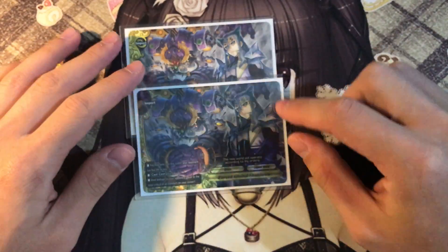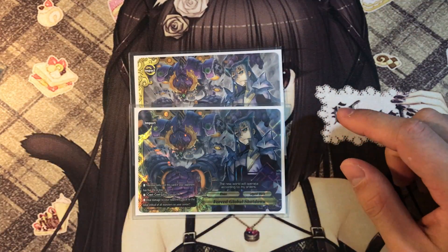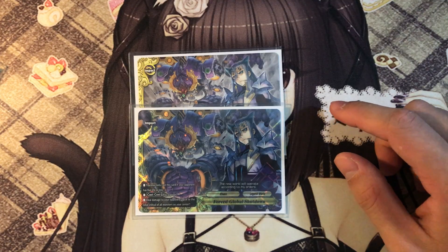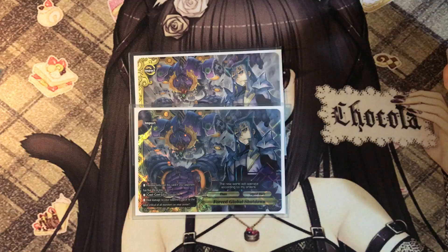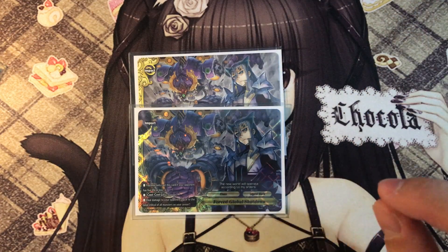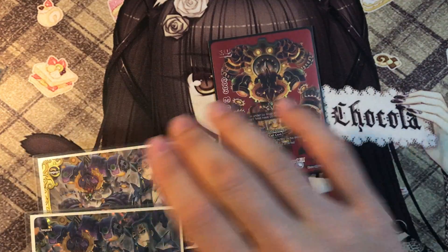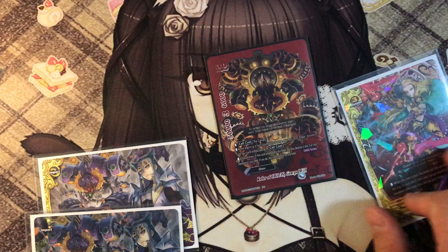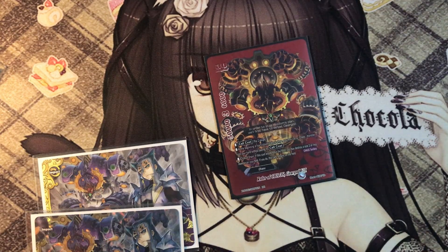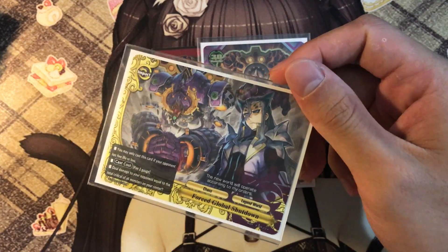And we have 4 copies of our impacts — 2 copies of Force Global Shutdown. One of my favourite impacts. You may only cast this card if your opponent is at 5 life or less. Pay 2 gauge — deal damage to your opponent equal to the total critical of all monsters in your center. If you have Gear God and any monster, that's instantly about 5 crits. Sometimes I have 2 Gear Gods together, and that becomes a 6-crit impact. So 2 gauge for a 6-crit impact is just incredibly good.